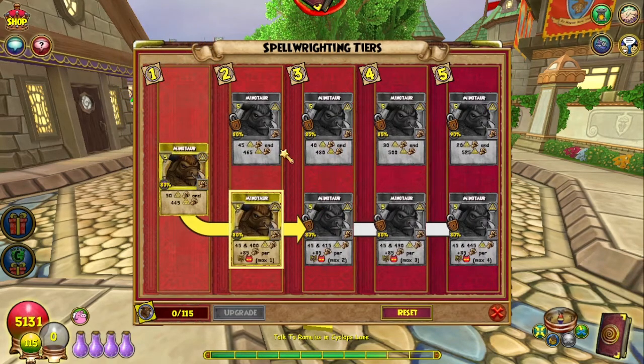You can tell a lot of these Myth spells put traps on, and now you see why. Minotaur does 50 damage and then 445 damage — it's a dual-hit. Tier two does a little bit less first-hit damage but more damage on the end — they took five off this one and added 20. Tier three also increases in accuracy, all costing five pips — removed five more from the first hit and added 15 to the second. Tier four removed 10 from the initial hit and added 20 to the secondary. At the maxed-out Minotaur, it barely does anything on the first hit — 20 damage — and then 525.